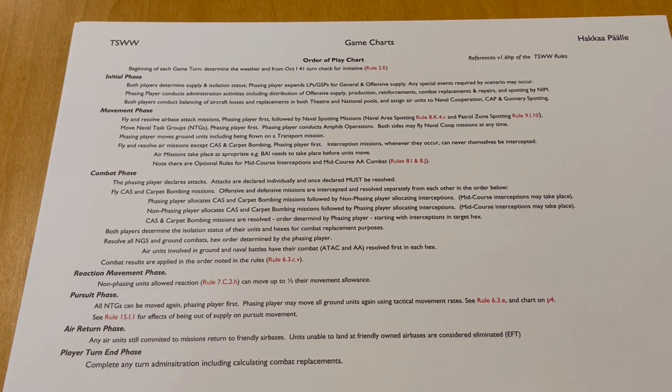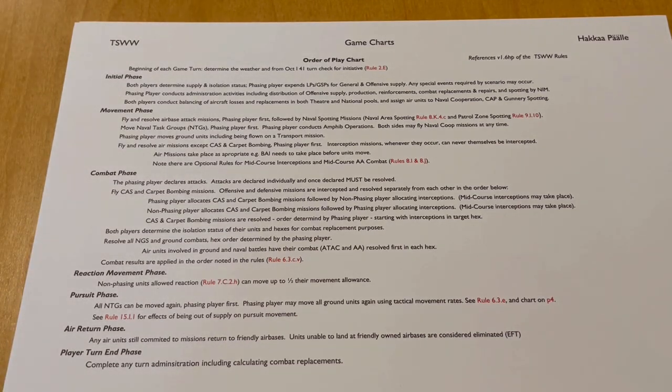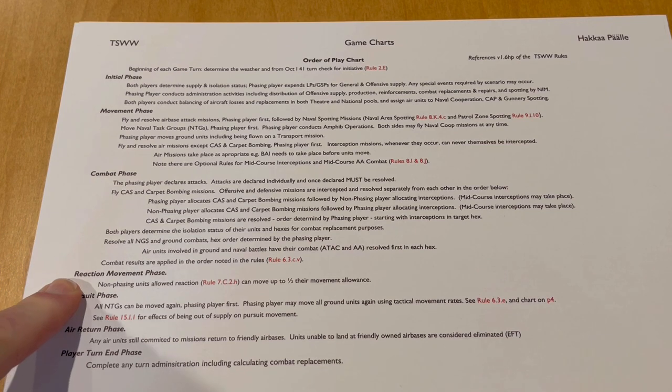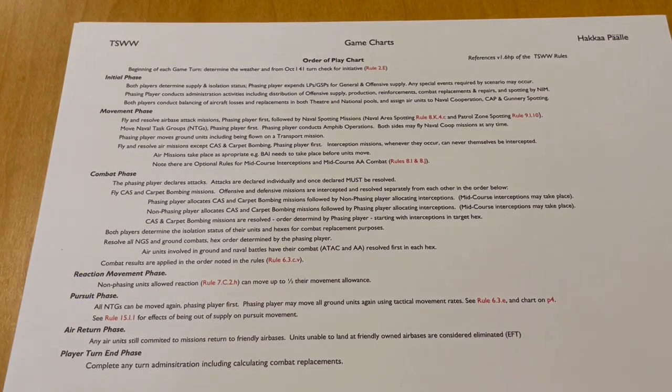There are a couple of interesting things in this sequence of play. First, the phasing player essentially has two land movement phases. The reaction movement phase gives the non-phasing player the opportunity to plug some gaps that may have been made in his lines during the combat phase. And naval forces being able to move up to four times in a single game turn is interesting as well. So that, in a nutshell, is the order of play. Now let's take a look at some of the units, starting with the land units.